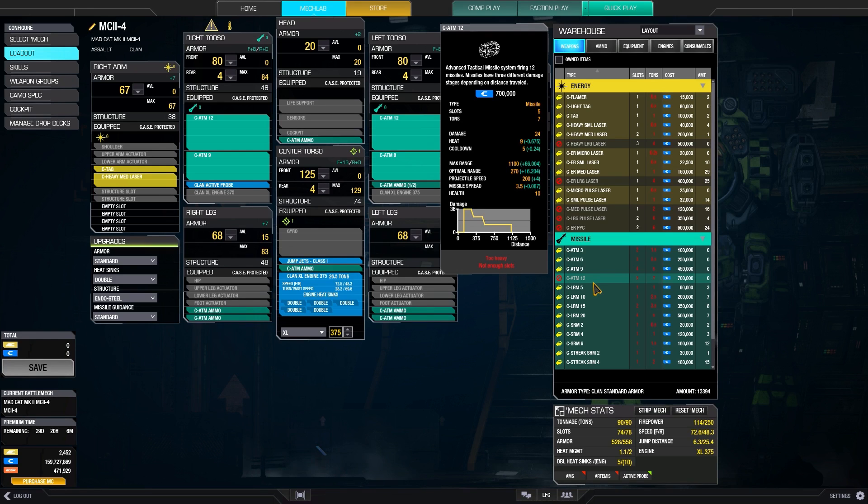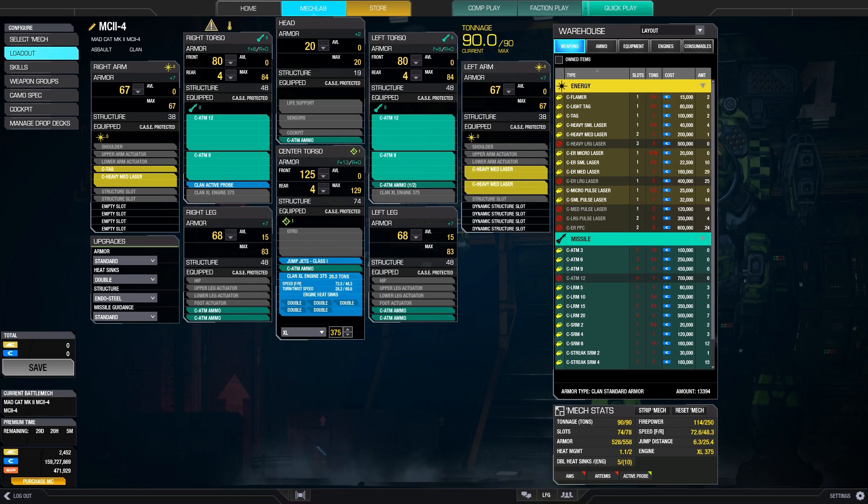With this loadout, we're doing a maximum of 126 damage per alpha just with the missiles alone. This may sound nice, but the ATMs have a lot of the same problems that all locked-on weapons have, which is higher face time, slow projectile speed, the inability to target specific components, and having to deal with ECM. Overall, I think I like the ATMs better than LRMs because of that 3 damage at low ranges, but I feel like they'll be pretty niche due to the limitations I just mentioned. But we'll see.